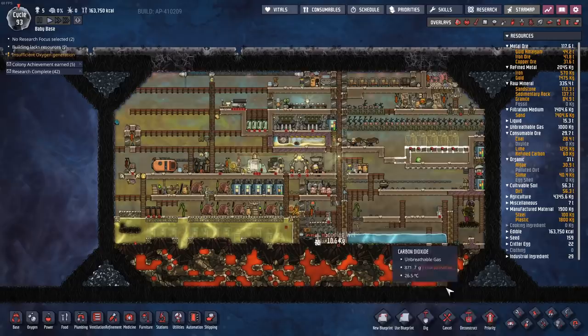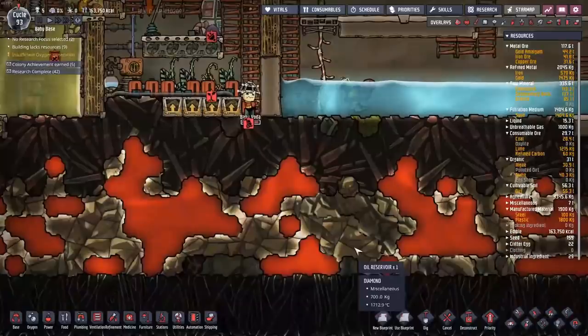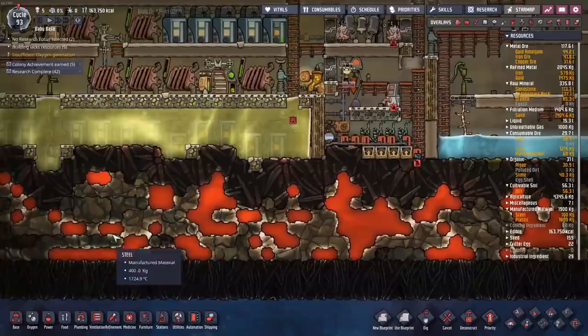We're back with some more baby minibase. Today we're going to start tackling the magma — this stuff has to go. I want access to all the resources down here: wolfram, diamond, steel, and refined carbon. There's a lot of tasty resources I'd like to extract from here.